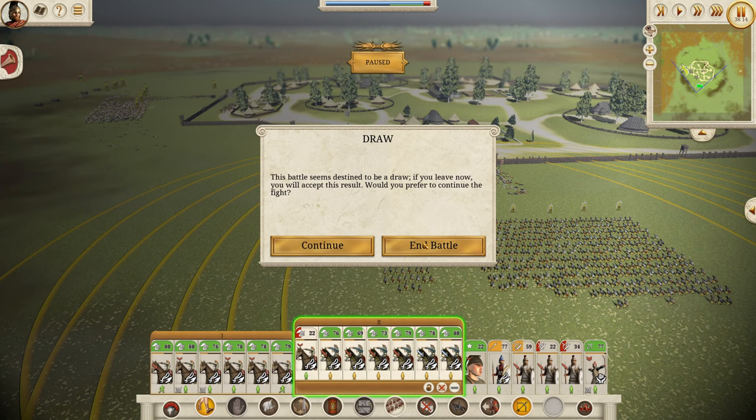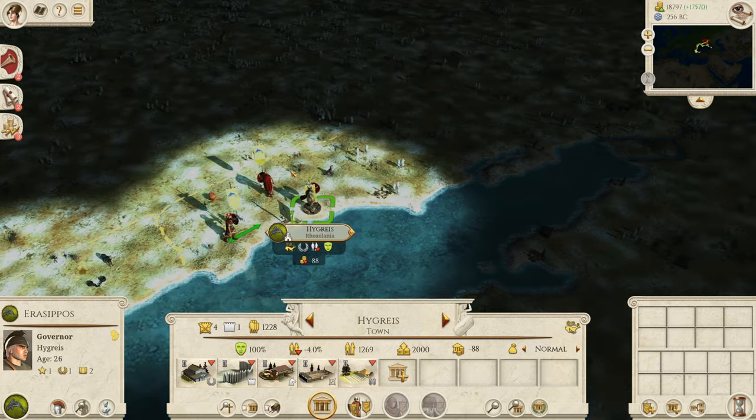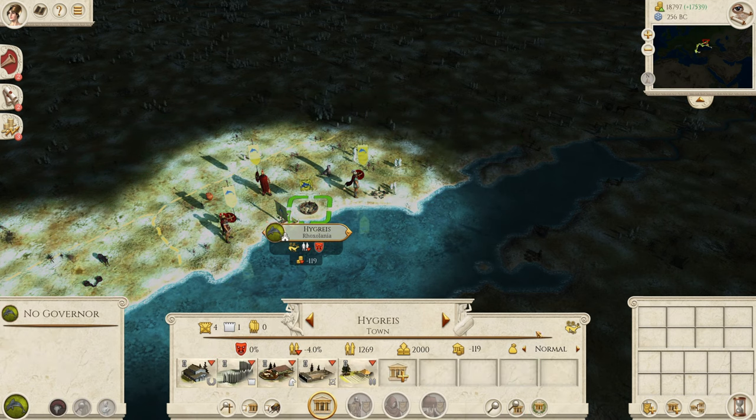We lost one from combat but actually 66 to friendly fire, yet the enemy only killed a single unit — glorious. We enslave once again. Garrison troops are ready to move in. We drop the garrison level to low and keep moving along the coast.